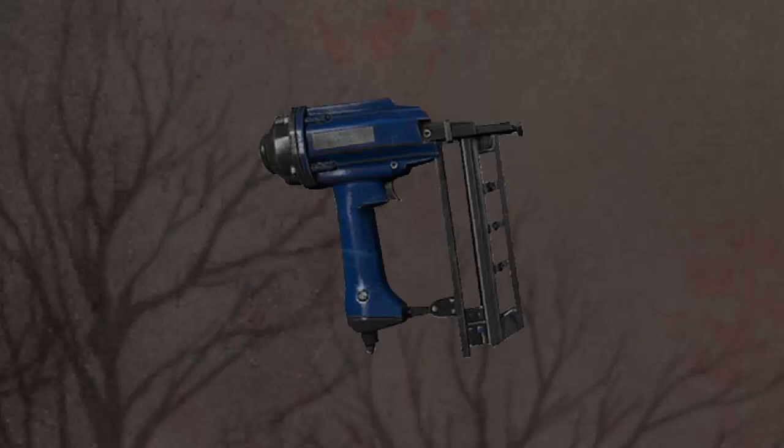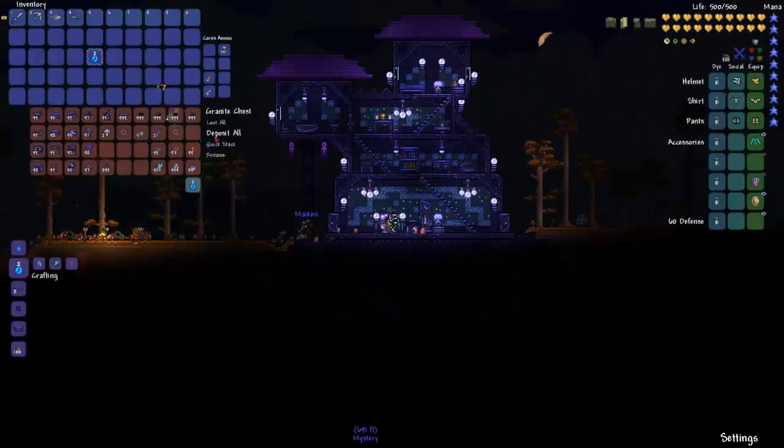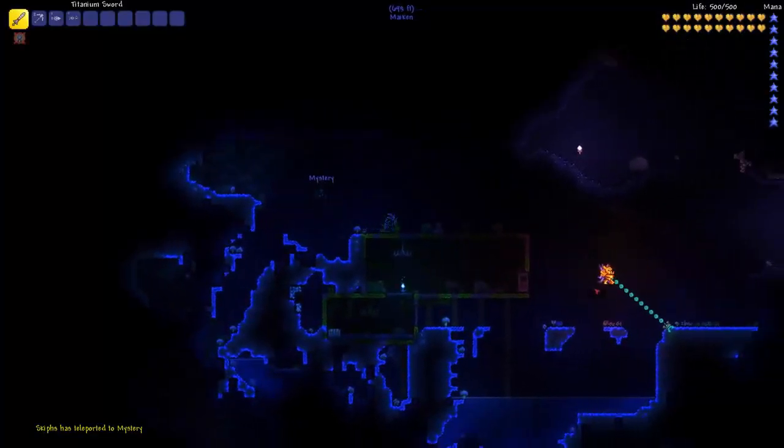Vine rope or cobweb rope. Sticky dynamite. Nail gun. Royal gel. Pink gel. There is also the magic water dropper. A wormhole potion which allows the player to teleport to another player's location just by clicking on the mini map. The flask of frost, frost bullets, the laser machine gun, and the charged laser blaster.